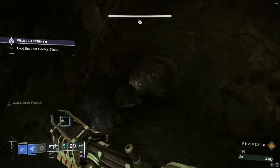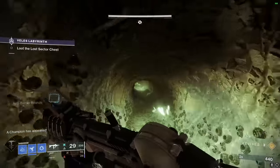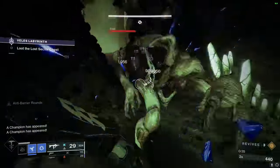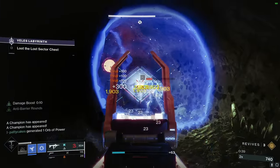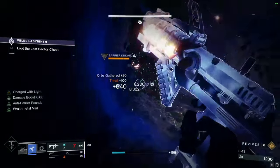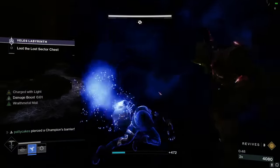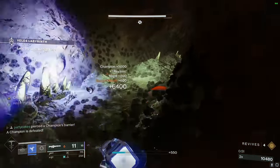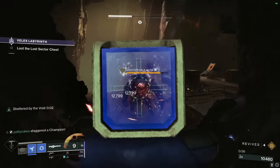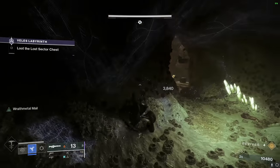Once you get down to this big hallway, the first thing you're going to come across is a bunch of thralls and some exploding thralls, and then your first two champions — the anti-barrier one and the unstoppable ogre. It depends on where they spawn; sometimes it's a little bit random. What I found is that if you can just burn the barrier knight really fast and then finish him, you can then retreat and take on the unstoppable ogre. Take out your unstoppable hand cannon, charge up that round, get the stun, and then quickly switch to your Xenophage to burn him down — but don't kill him, just leave a little bit of health so you can go for the finisher.